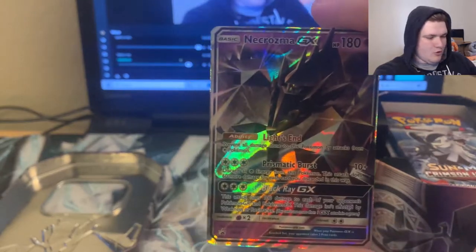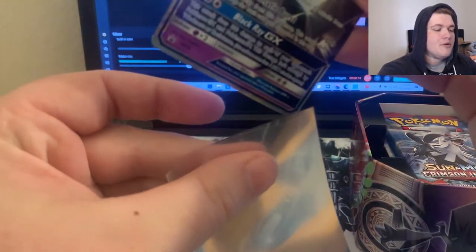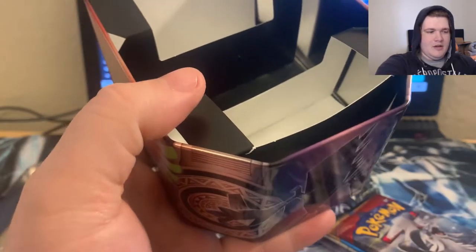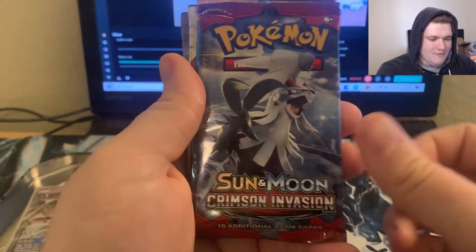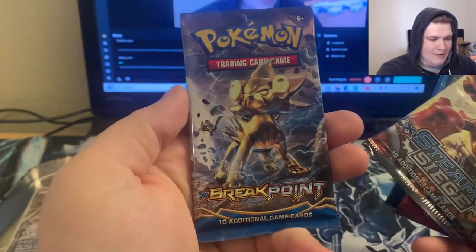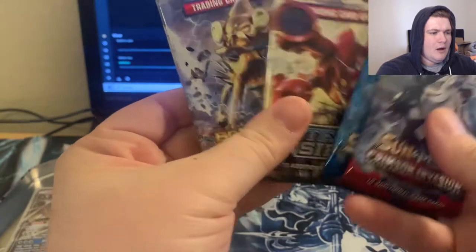We're gonna go ahead and pull that out, let you guys take a look at the Necrozma — gorgeous. We still have our Hidden Fates sleeves, so I'm gonna pull the sleeve out, drop our Necrozma in there. Great looking card. Let's check out our packs today — we're gonna drop our tin down on the ground and we do have Crimson Invasion, we have the regular Sun and Moon, we have another Steam Siege, and we have another Breakpoint.